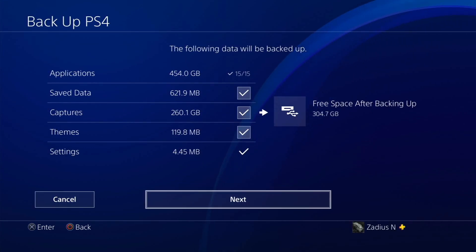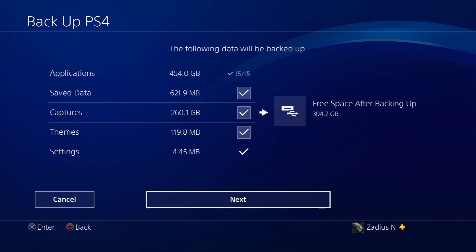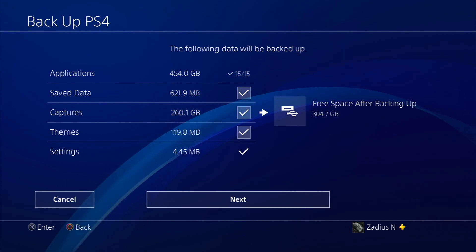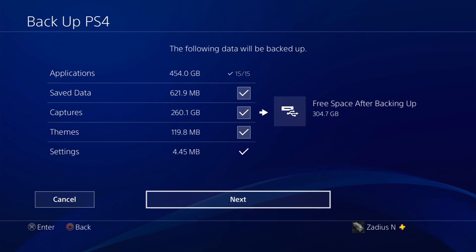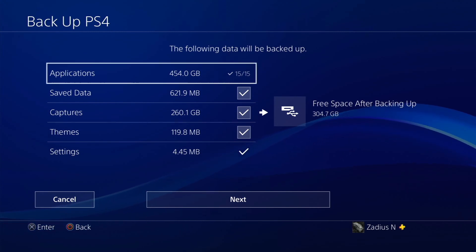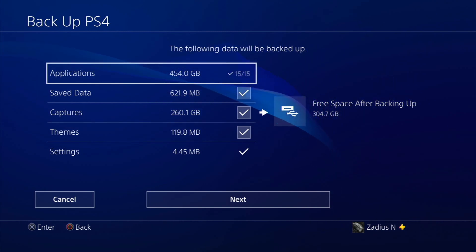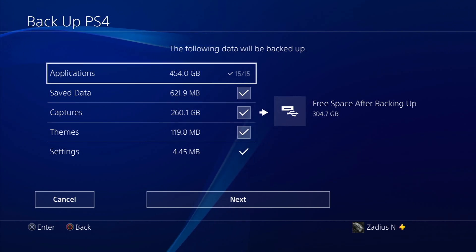The great thing about this backup is that anything you already have on your external USB hard drive is not going to get erased — it's going to add the PS4 backup in addition to what's already there. On the left side you can see everything that's possible to back up, and on the right it tells you how much free storage space will be available on your one terabyte external drive after everything's transferred. I do recommend you do a full backup, however keep in mind it will take quite a while.